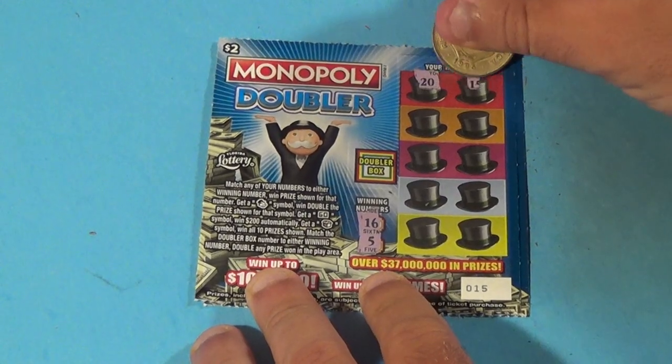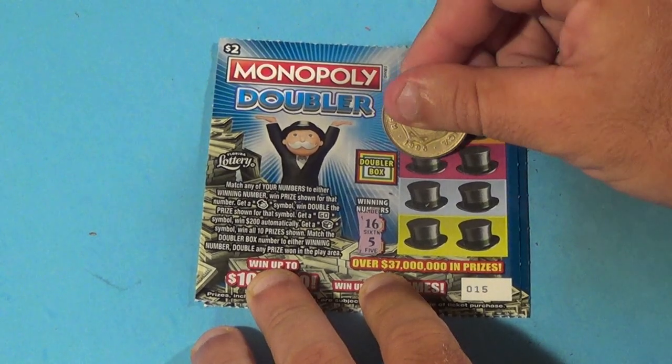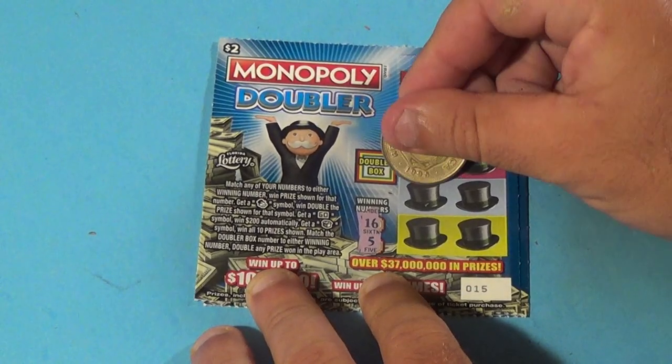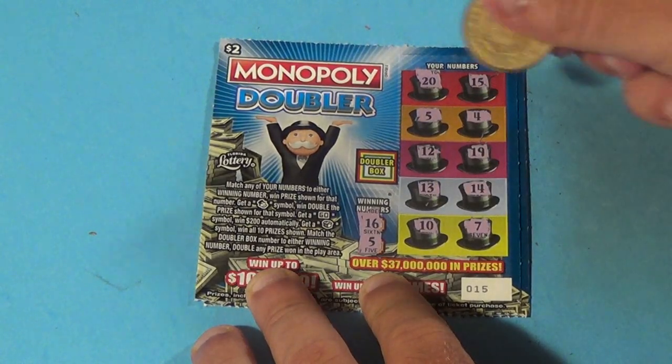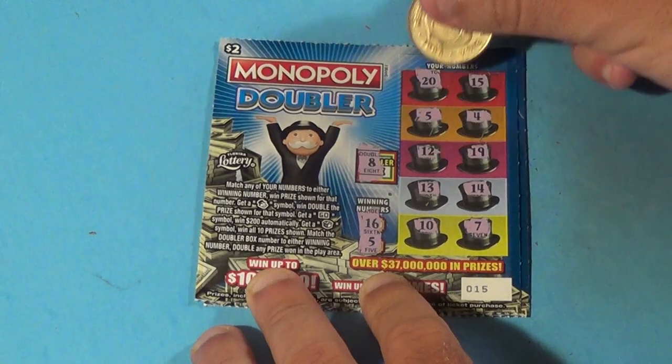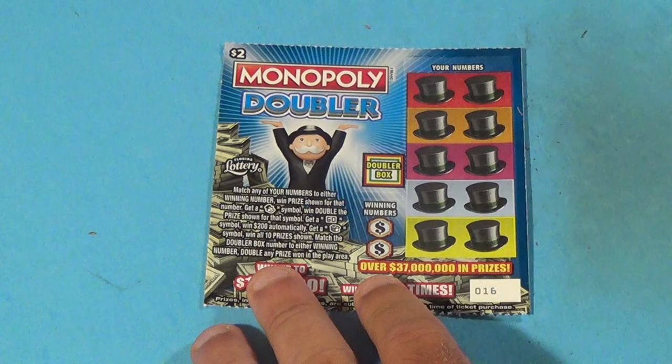Next one. We need a 16 or a 5. We have: 20, 15, there's a 5! Then 4, 12, 19, 13, 14, 10, and 7. Do we double it this time? No. We get another $2.